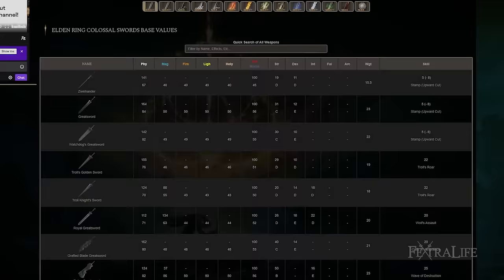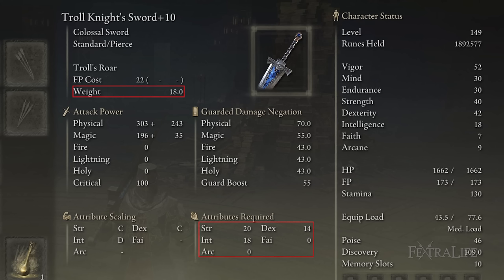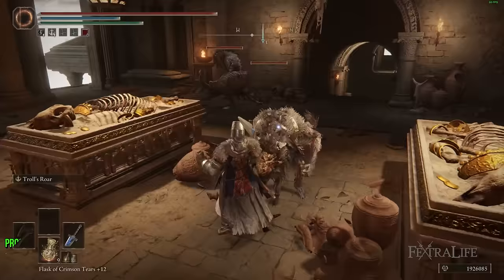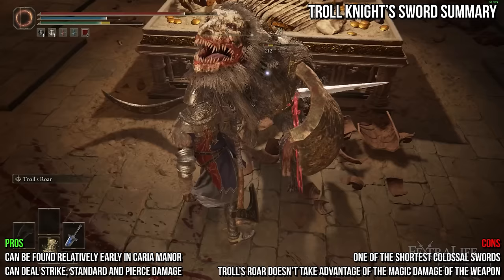Jumping into the unique colossal swords, first up is the Troll Knight Sword. The Troll Knight Sword shares a unique R2 thrust and deals physical and magic damage. It has an average weight for a colossal sword at 18, and requires some points in strength, dexterity, and intelligence. It deals relatively okay damage for a colossal sword and can be found relatively early on in Caria Manor, but it's also one of the shortest colossal swords, and its weapon skill Troll's Roar doesn't take advantage of its magic damage with the shout portion, which makes up about one-third of the weapon's damage.